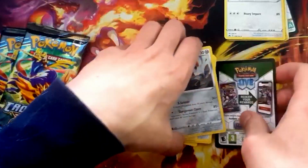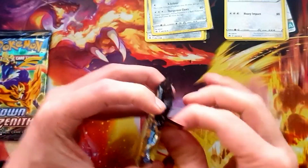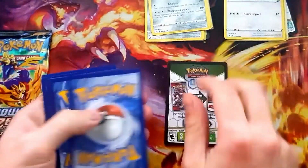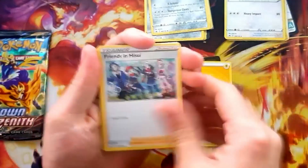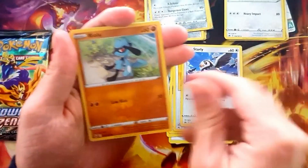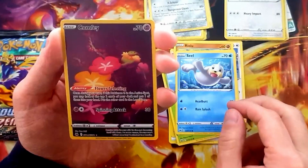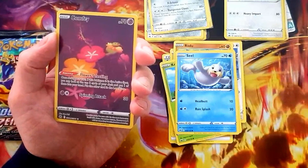But will it last? Will it last? Let's see pack number three - another black code card. Friends with a Lost Vacuum and an Ultra Ball out there to catch... okay, reverse - Comfey, Galarian Gallery number 14. That's three for three!